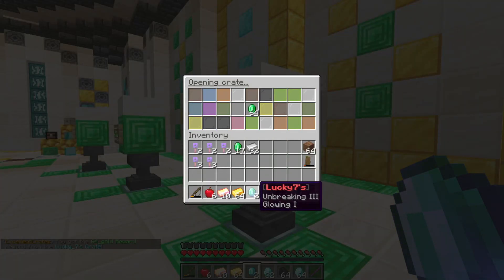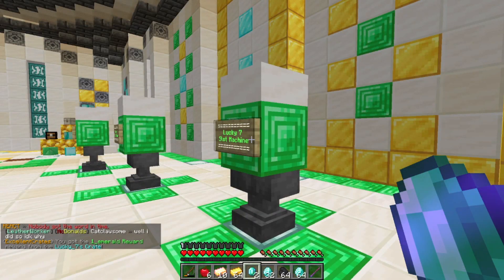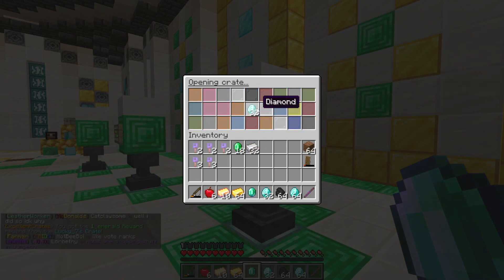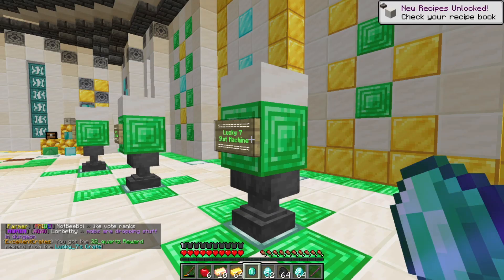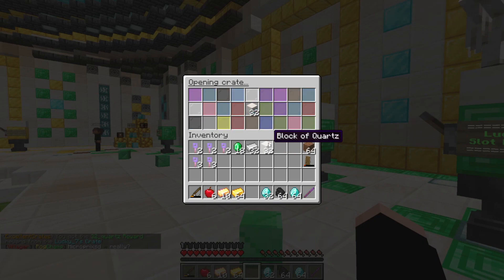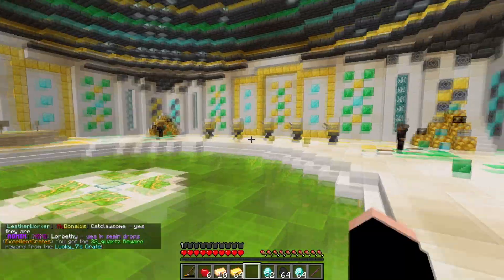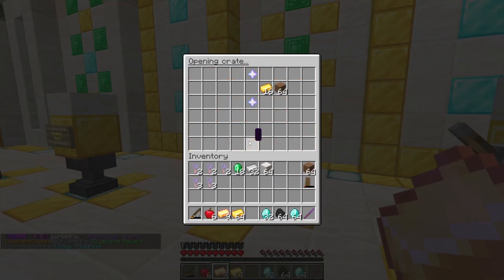Quartz would be really nice to get for your base, and a nice stack of gold — I'll take that. Another emerald, okay. Let's hope we get diamonds or quartz next. We got quartz! Quartz is my favorite block in Minecraft so I'm really happy. Another 32 quartz — I'll take it.